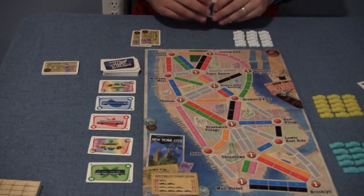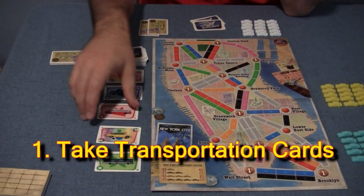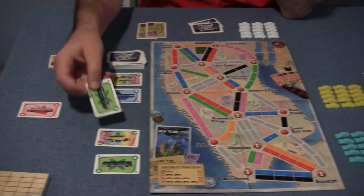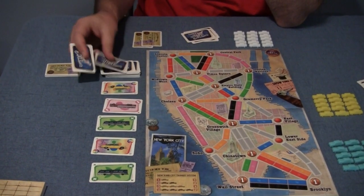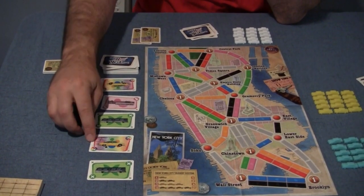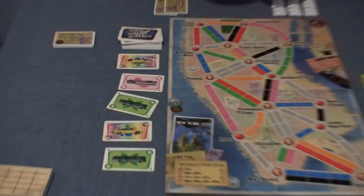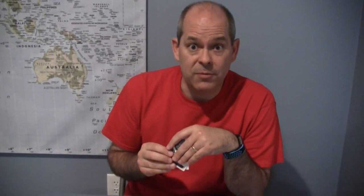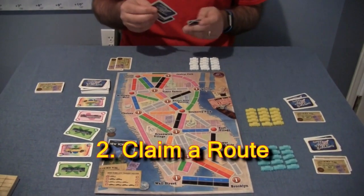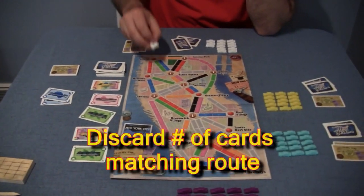On your turn, you can do one of three things. The first is to take two transportation cards. You can take one of the face-up cards, which then gets replaced, and then take another card. Or you can draw two from the deck, or one from the deck and one face-up. If you take a multicolored taxi card that's face-up, that's all you get that turn — you don't get to draw two. The second action you can do is claim a route by discarding cards that match a color on the map.